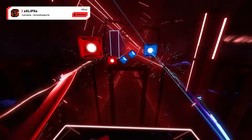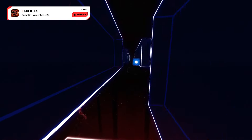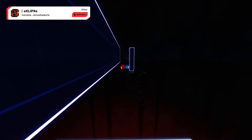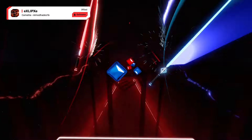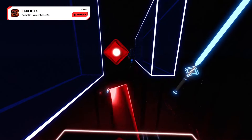Hey guys, who turned the lights off? Oh wait — of course, it's 'Eclipse,' mapped by Hades, specifically made for this tournament. This absolutely brutal map includes 400+ BPM bursts and heavy tech angles that sure won't keep you waiting in the dark.